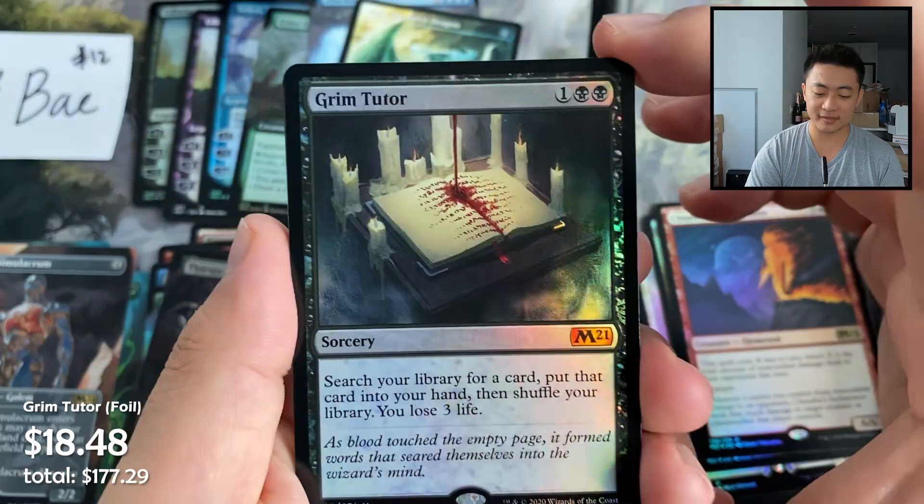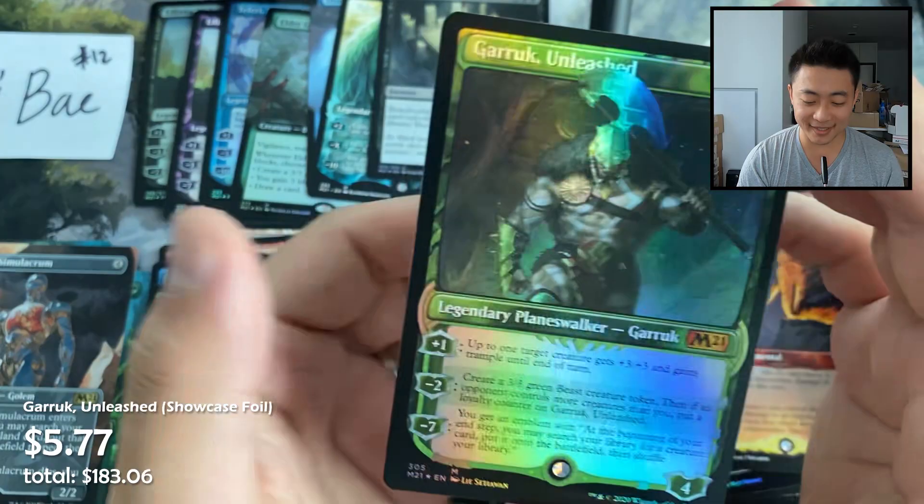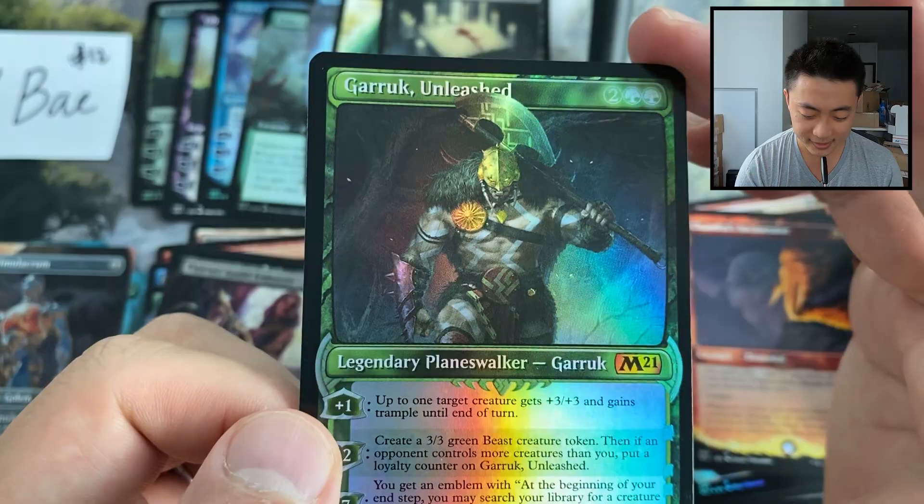Add it to the pile! Chandra's Incinerator showcase, and another mythic — Garruk's Unleashed, foil showcase. The little stamp is slightly off so it's basically an implicit miscut, but it's so gorgeous. And a dog-cats token — but not the one cat.